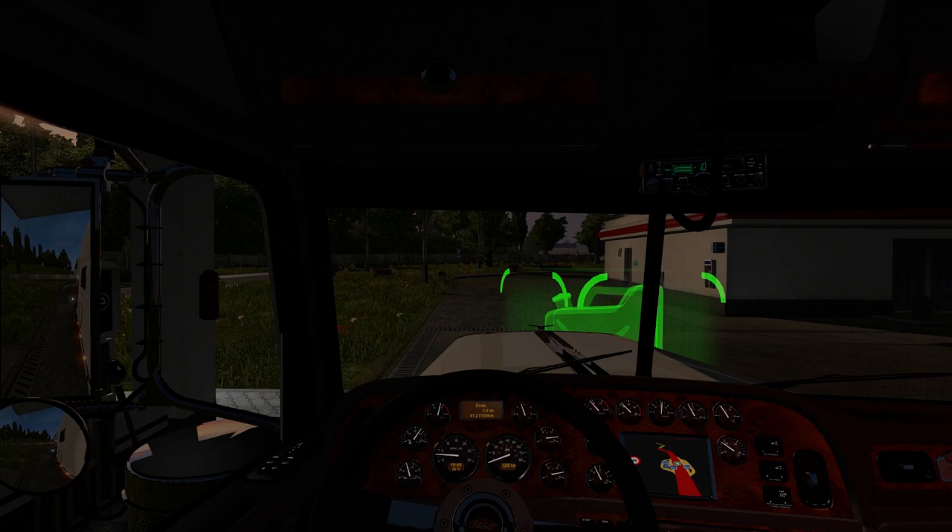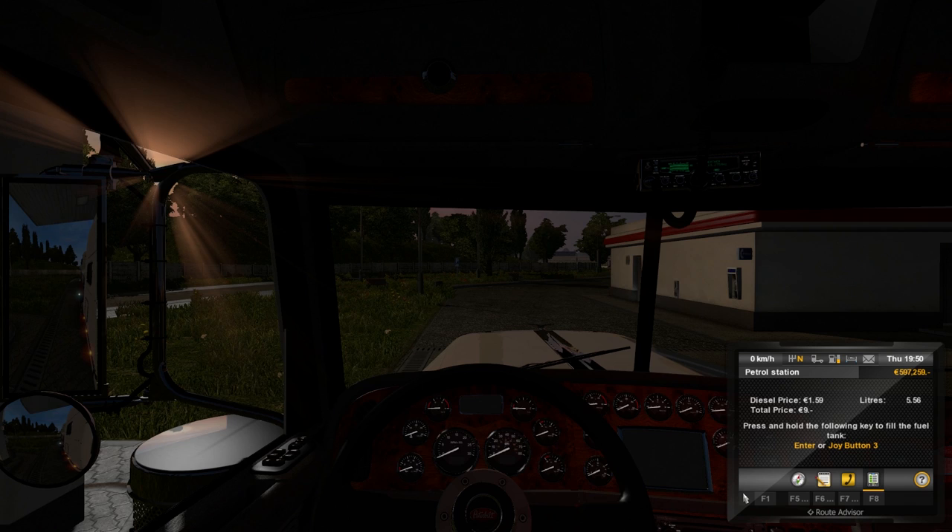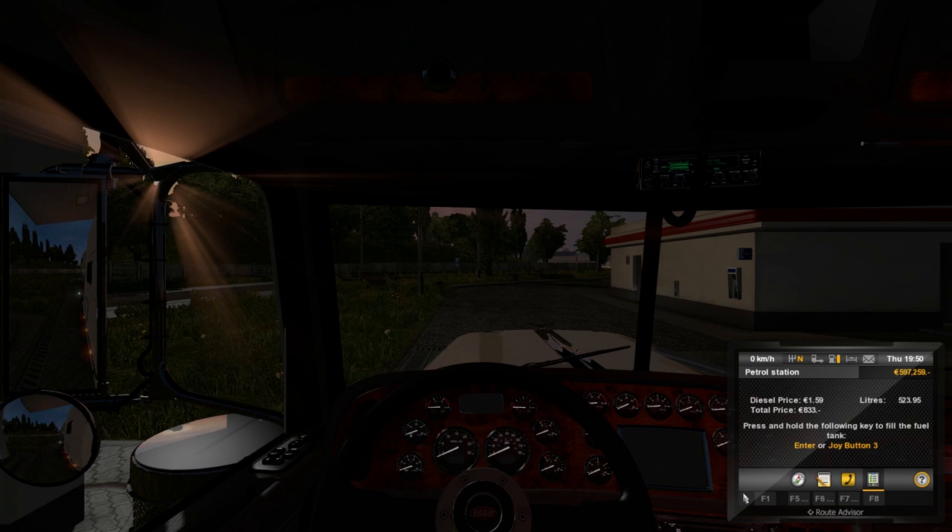Let's see how much it's going to be to fill this truck up. Off parking brake, put it in neutral, and fill. Diesel price is 159. We're going to need to take a ton, so I'm guessing 1,200 euros.